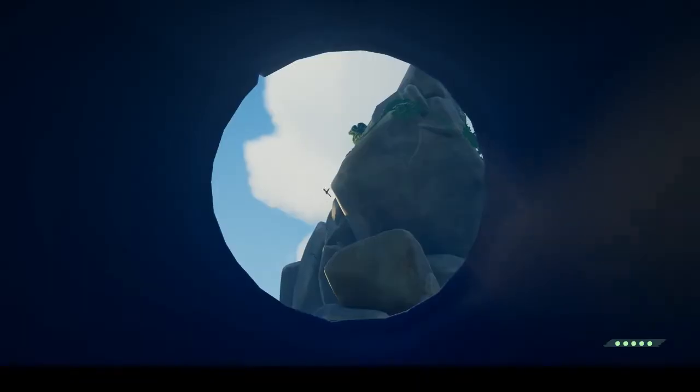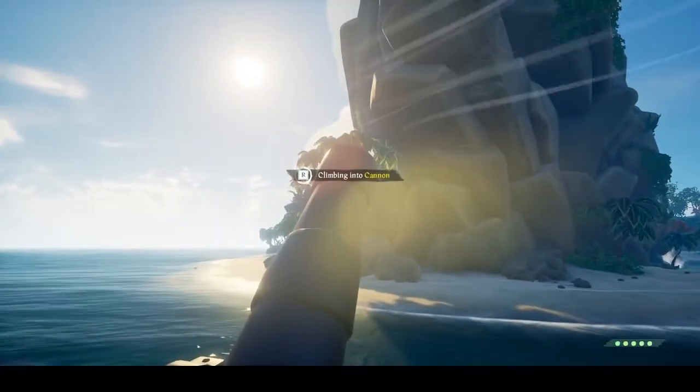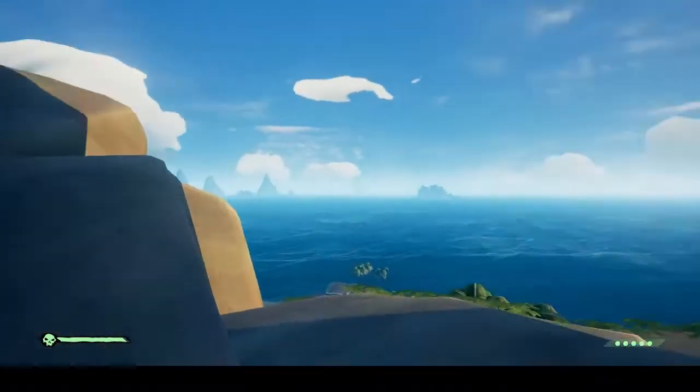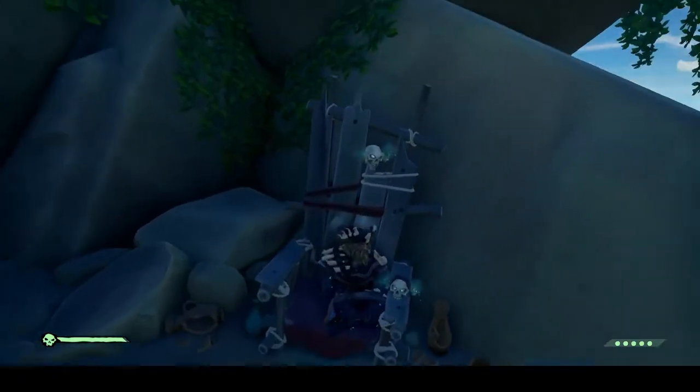For your cannon angle, climb inside the cannon — you'll see I'm a little too far to the left, so I'm going to move the cannon slightly to the right and have a solid backstop. As you see, I landed directly in front of the throne. Take a seat and claim your first prize.